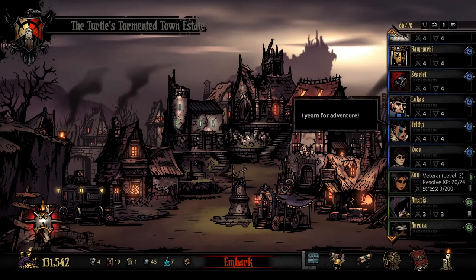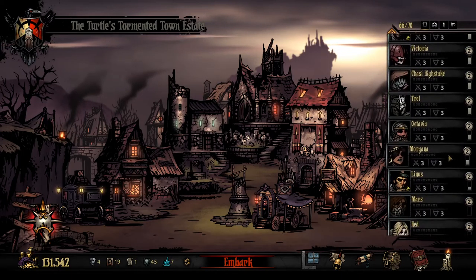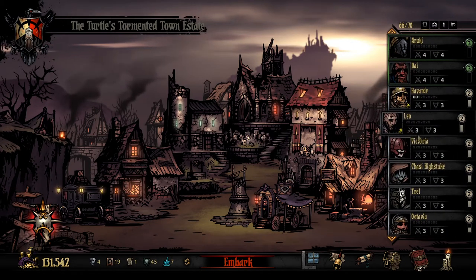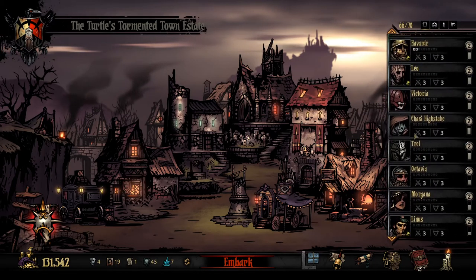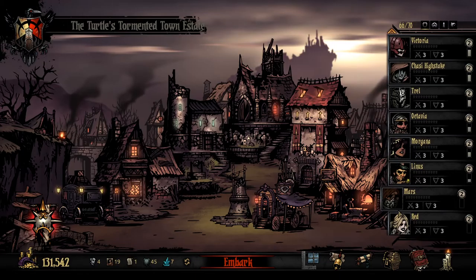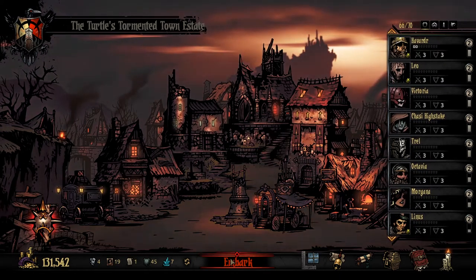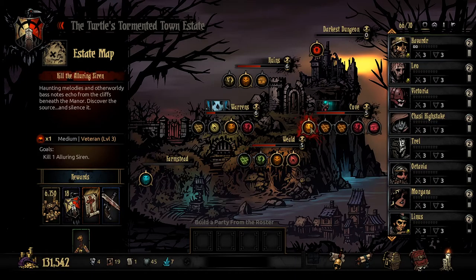Here we are in the cursed estate, back and ready to go again. We're getting really close to getting pretty much everyone up to level 3. This time we're going to try and get Octavia, Leo, and Havrad up to scratch. Mars and Red are still up in the air - I don't really know where they fit in. Trell is currently away so we can't level him up yet. We need to start upgrading some skills but I want to put that off as long as possible.